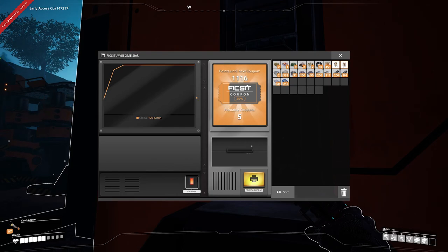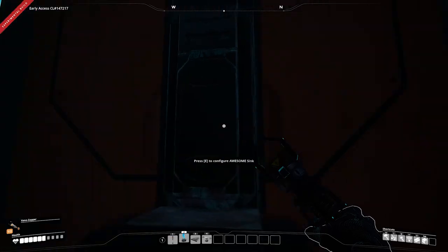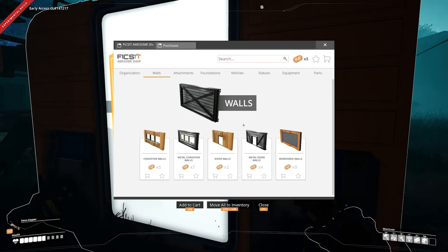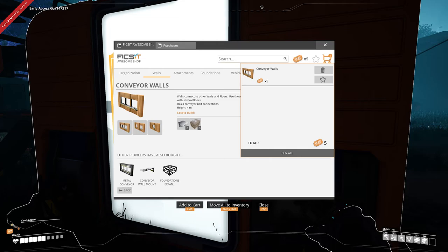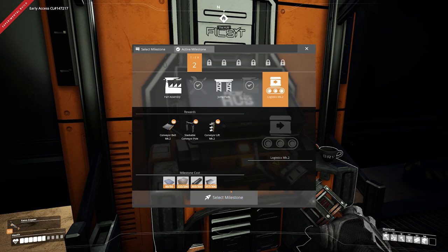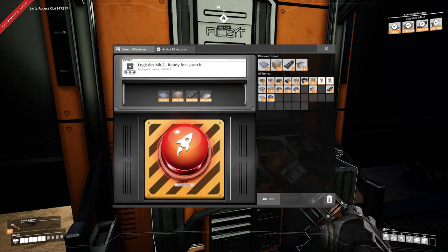We're now at five printable coupons, so we hit print coupons and drag these five coupons into inventory. Taking them right over to the awesome shop, conveyor walls cost us five tickets — we add those to the cart and buy all. And Logistics Mark II looks like we've got all the resources for that as well, so we're going to be able to finish off this factory.